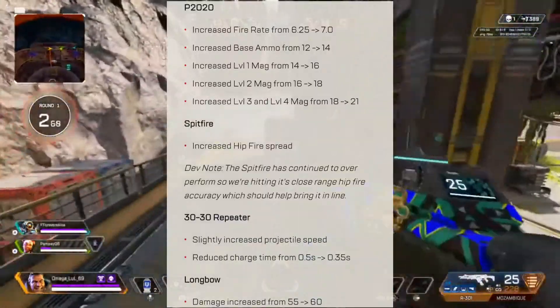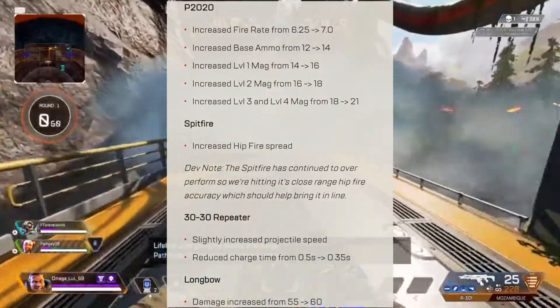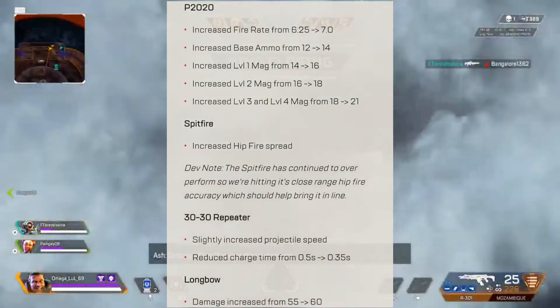Moving on to gun changes: the P2020 is buffed, the Spitfire is nerfed, and both the 30-30 Repeater and the Longbow are buffed.